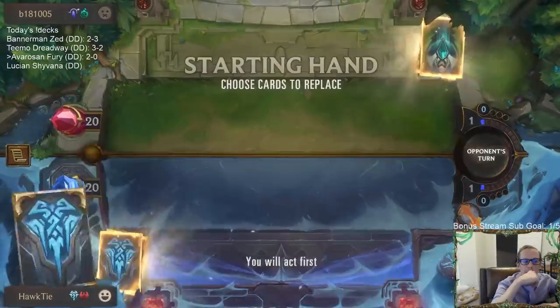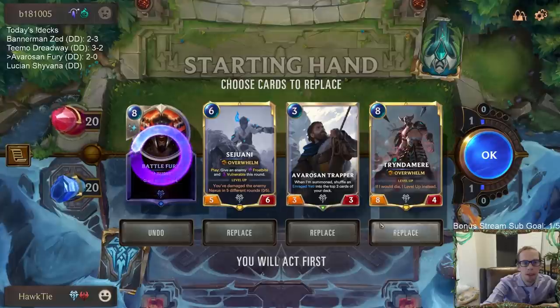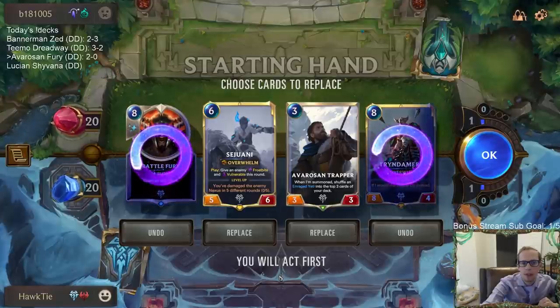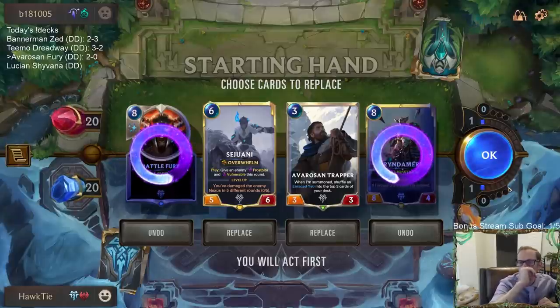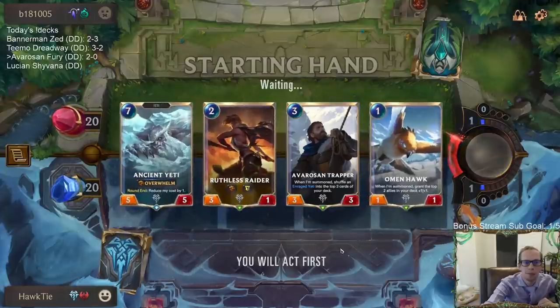Now we're playing against Fearsome. Do I keep Sejuani? I'm definitely mulliganing the eight mana cards. I feel like Sejuani is something that could help turn the game around - but I have the attack token on turn seven, so I'd have to wait till turn seven for Sejuani. Going to mulligan her. Good mulligan, good opening hand.